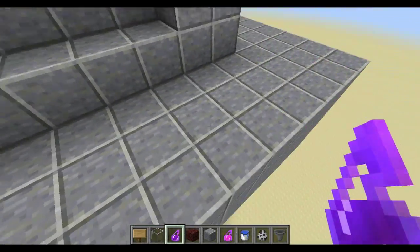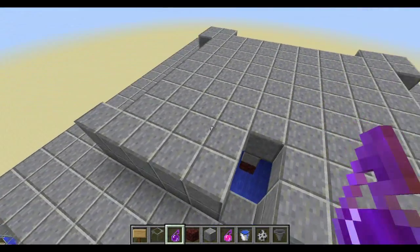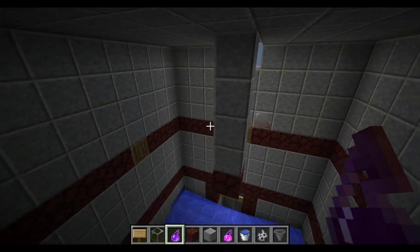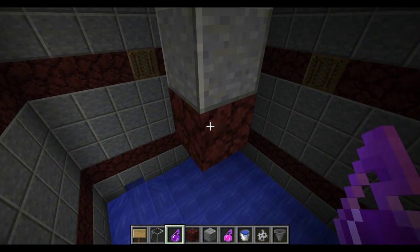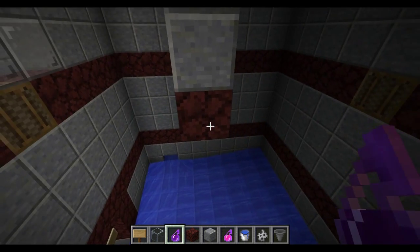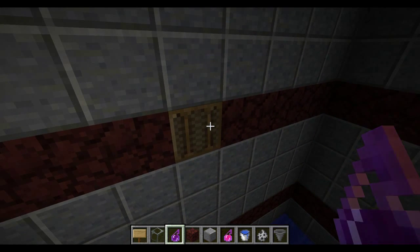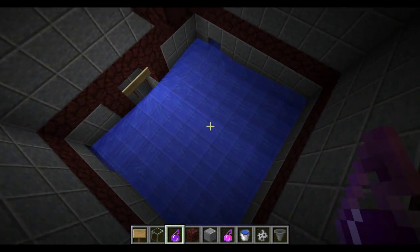Up here is a mock-up of the dungeon area - it won't look exactly like this but I just came up with this for the purposes of exploring the design itself. This netherrack block in the middle here would actually be the spawner. I just don't happen to have a spawner block on me, so I used the nether block as an example. On every side I have one of these redstone lamps that I can turn on with the switch in case I ever need to come in here to fix anything.